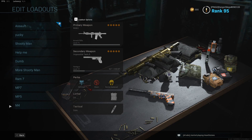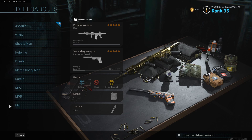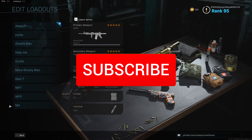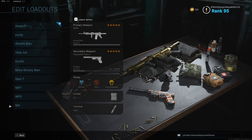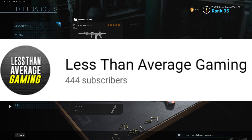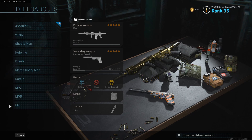Those have been the five most overpowered class setups in Modern Warfare Season 2. If you use any of these classes and stomp the lobby, make sure you come back and leave a like, and subscribe if you haven't already. Turn on notifications so you don't miss any more videos — we're well on our way to 500 subscribers. Plenty of new videos coming in the coming weeks. Thanks for watching and I'll see you in the next one. Bye!